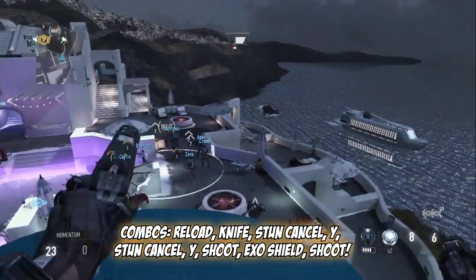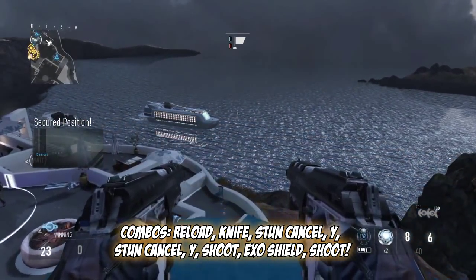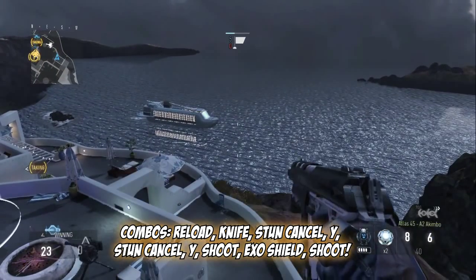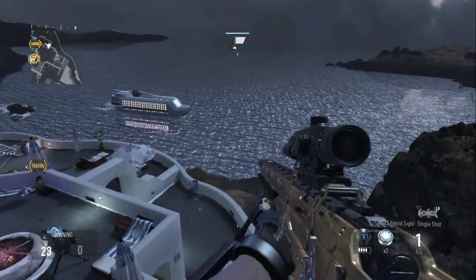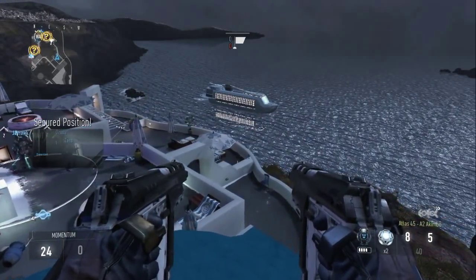What you want to do is shoot two bullets out of your kimbos, and you want to reload, knife, equipment cancel, and then do the one-hand gun glitch pistol thing. Then you want to shoot, and then ride shield — or exo shield — switch, which is left bumper and Y.